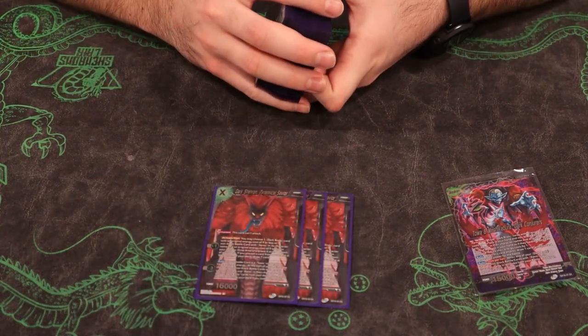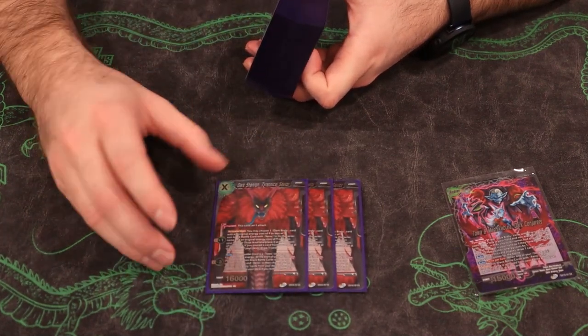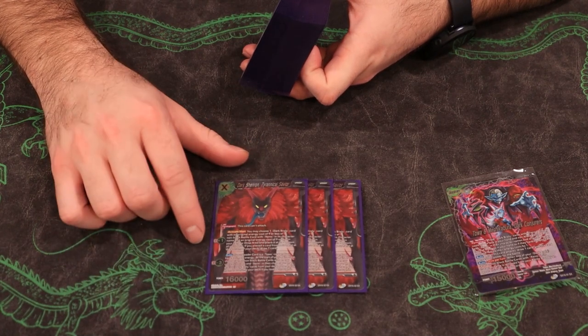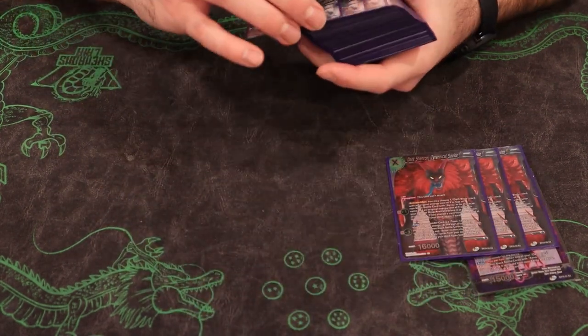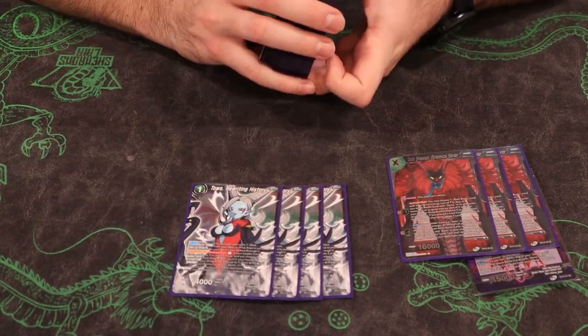Starting off with our one drops, we have our unison. Usually you're going to play this for one — that's why I call it a one drop — and you'd like to see it on turn one. If you don't see it on turn one it feels kind of bad. This allows us to plus one, put one of our targets from hand or drop under the deck. If it's from hand you get to draw a card, and then the minus three is really good — it allows you to build a giant board by summoning three dudes.